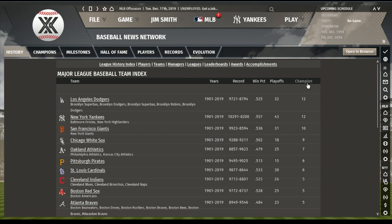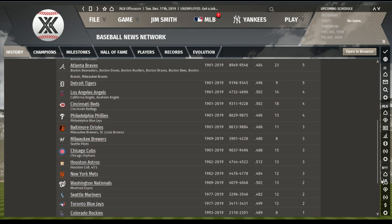The Oakland A's have won 7. Pittsburgh and St. Louis with 6. Cleveland, Boston, Atlanta, and Milwaukee with 5. Detroit with 5. The Angels with 4. The Reds only 4. The Phillies 4. Orioles/Browns with 3. Milwaukee with 3 — Kurt Bergman will be excited about that. The Cubs have won 3. The Astros have won 3. The Mets have won 3. The Expos/Nationals have won 2. Seattle 2. Toronto 2. Colorado 1.